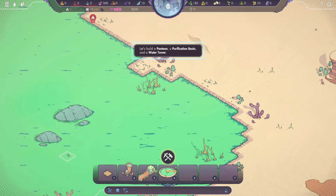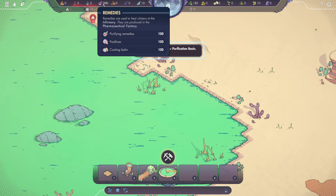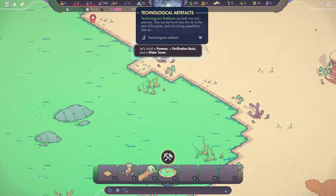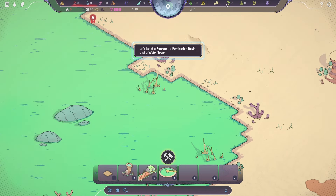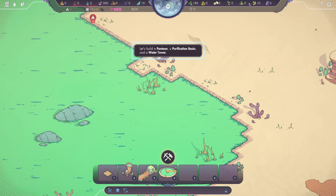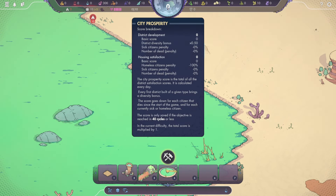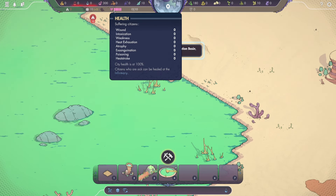Let's take a look at our resources. Basic foodstuffs, cooked meals, water, remedies, refined products, tools, technological artifacts, plant resources, natural ingredients, fungal resources, seeds, waste, raw materials, composite matter — there's a whole lot. We currently have no culture, no prosperity, nobody's working, but everybody's healthy. We have 10 people and no housing.